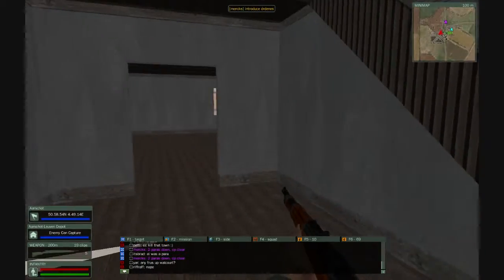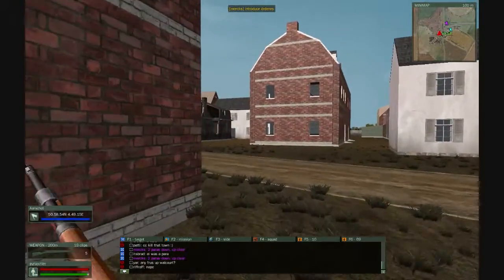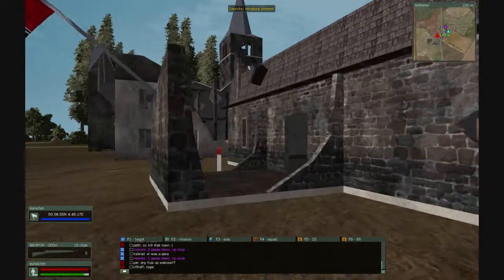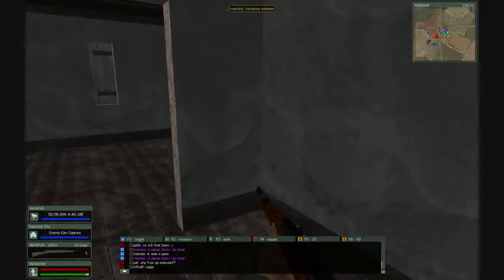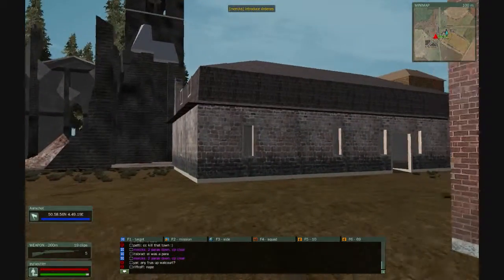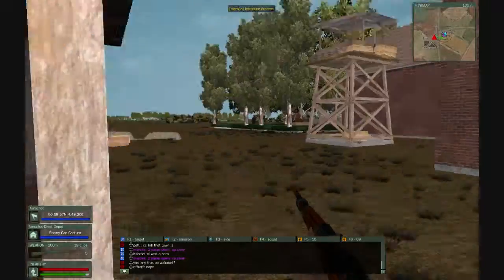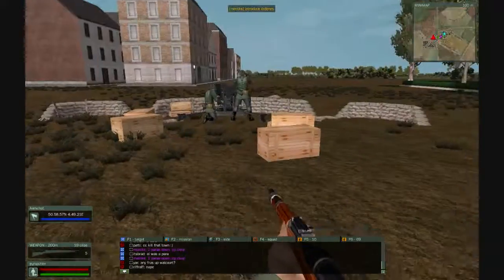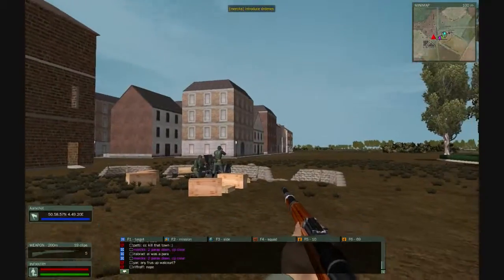This is a small two-floor building. You can destroy it as well, and then it will be shaped like the destroyed one you can see here — all holes on all sides, not very safe anymore. Here is the city building that can be captured, and here is another one. The town is also defended by AI — you have AI anti-tank guns and AI machine guns guarding the area. As soon as you get in front of them, they will start shooting.